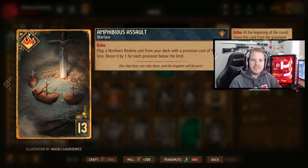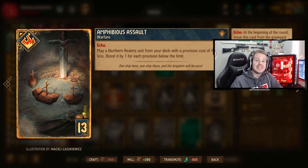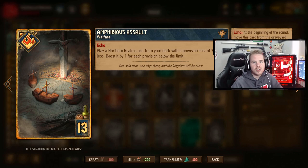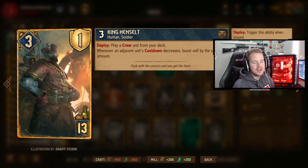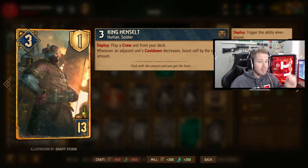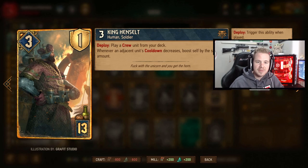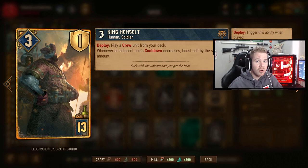Amphibious Assault, or AA for short, selects a random Northern Realms unit from your deck. It has Echo so you can use it twice — preferably once in round one, then save it for the last round. The provision has to be nine or below, so you can't draw just any card. Then we have King Hensal — on deploy he plays a Crew unit from your deck. We mainly want to use this for Raffer's Vengeance, because Raffer's Vengeance is a 10-provision card and can't be pulled by AA. King Hensal also decreases cooldowns of units next to him and boosts himself in the process.